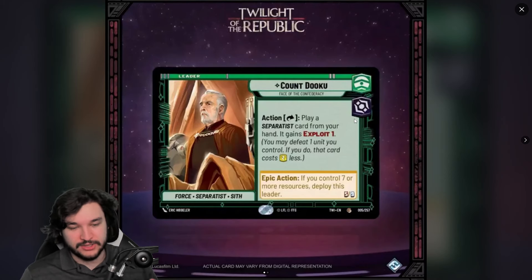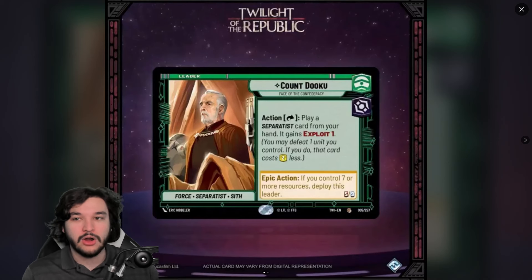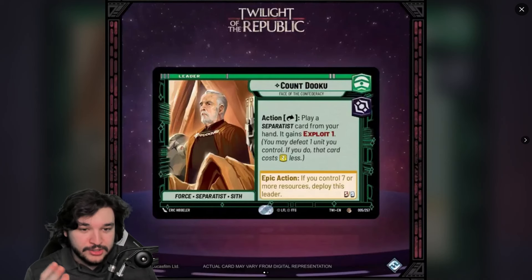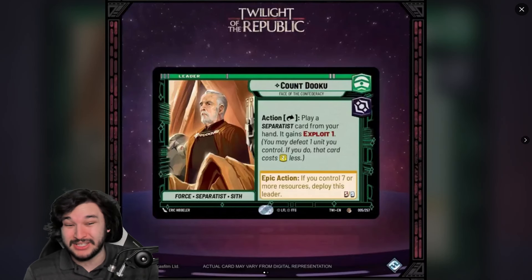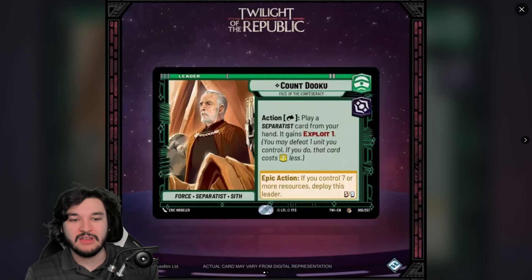Han doesn't require a separatist card — it's any unit card in your deck, and that's important because 80% of your deck is usually units. The fact that Han can play things like Poe Dameron, Luke Skywalker, or Krayt Dragon even if they don't have the Rebel, Resistance, or Underworld tag is a huge advantage. Separatist being a limiting factor rather than a bonus is a real concern.